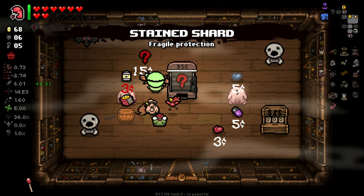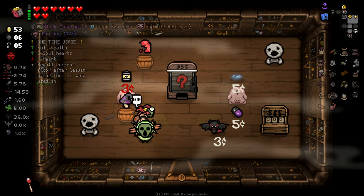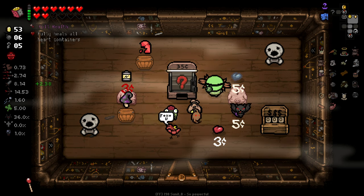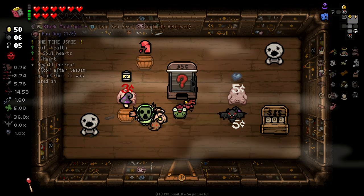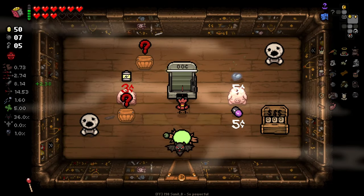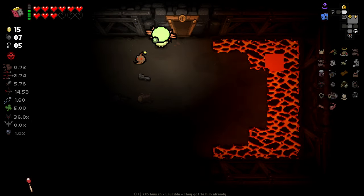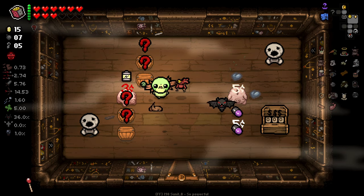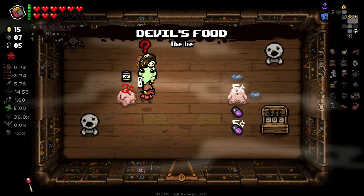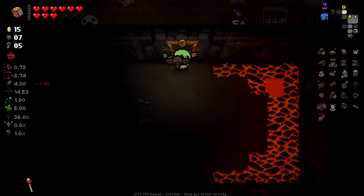We've got plenty of items to take a look at in here. What does the black mushroom do? One time use — full health, three soul hearts, minus one heart, reroll current floor after leaving the room it was used in. Interesting. I don't know how reroll floor would actually work. Also, what's this? This is Diplopia. Okay, so we're going to reroll all of these. And we get ourselves potato, which gave us a charge, PB&J, Devil's Food. We've got some good stuff, though — I'll buy the battery as we leave.